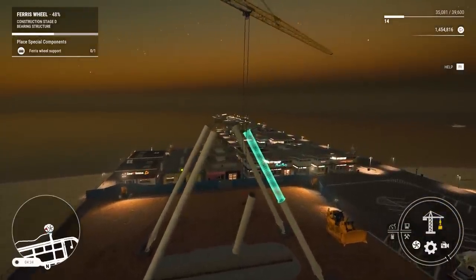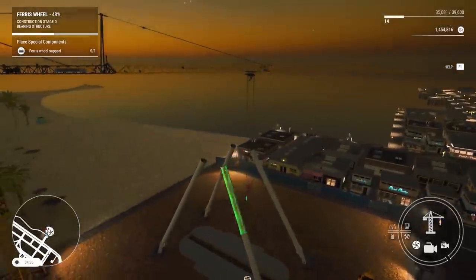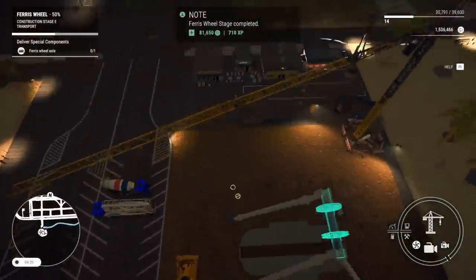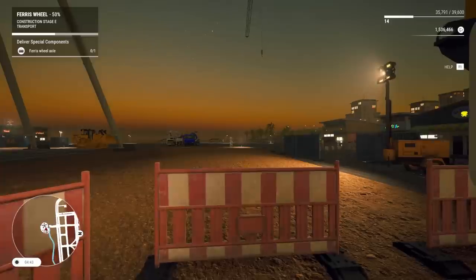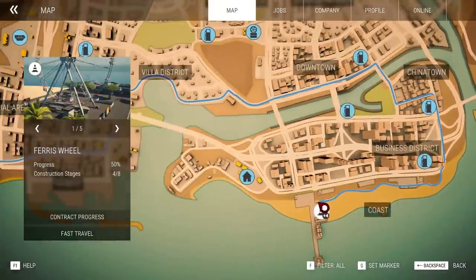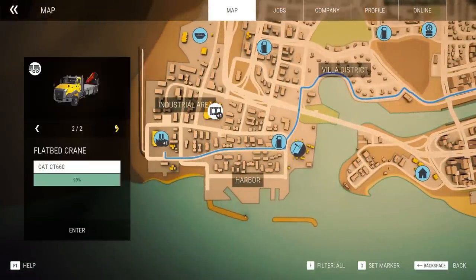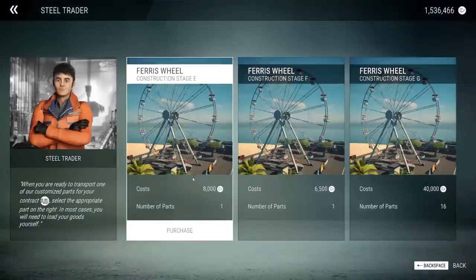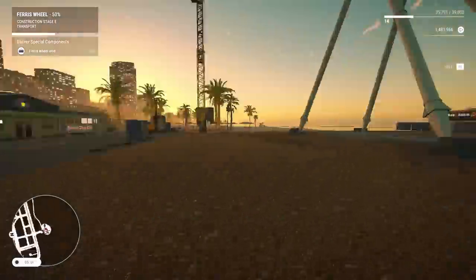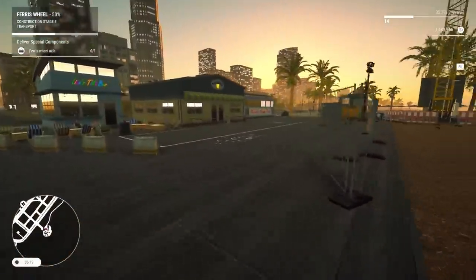I know the hard part is going to be actually setting up the ferris wheel aspect of it, though. Deliver special components — I guess you can just buy a ferris wheel axle at a store. Does anybody know where a ferris wheel axle store would be? Maybe it's in steel trade? That probably makes sense. Construction stage E — I don't know what stage I'm on, but I'm assuming I'm on E considering F and G are on here as well, so last I checked the alphabet, E is before F and G, so we'll buy that. Should I just buy the rest of these? Yeah, let's just do that. I think I have to go pick them up. I just spent freaking $50,000 on some pieces of metal.